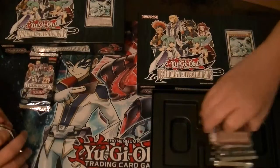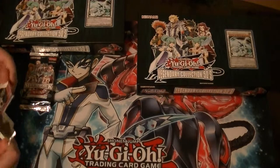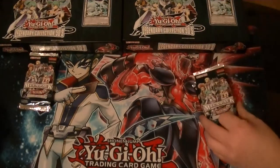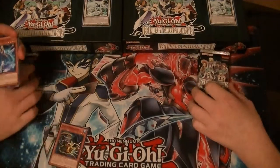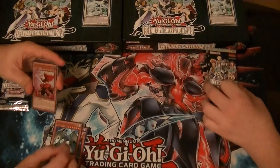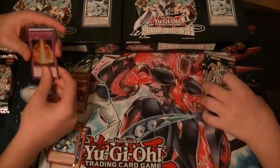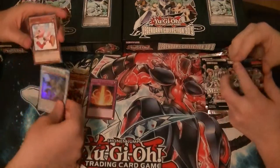So here we go with the final countdown. Let's start this thing off. Summon Force Resonator. Strong Wind Dragon. Queen Angel of Roses. A Gilpnir, the Fetters of Faneer. TG Blade Blaster. And that is it.